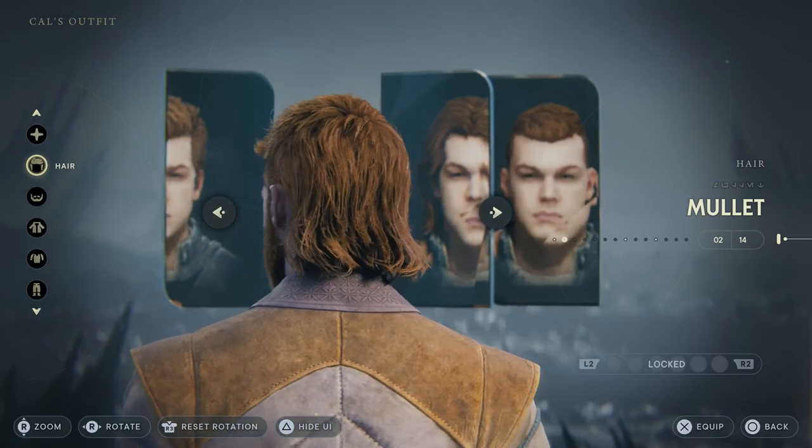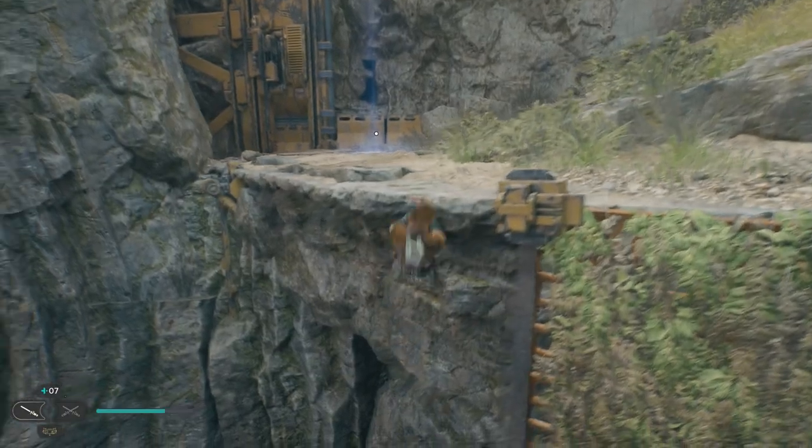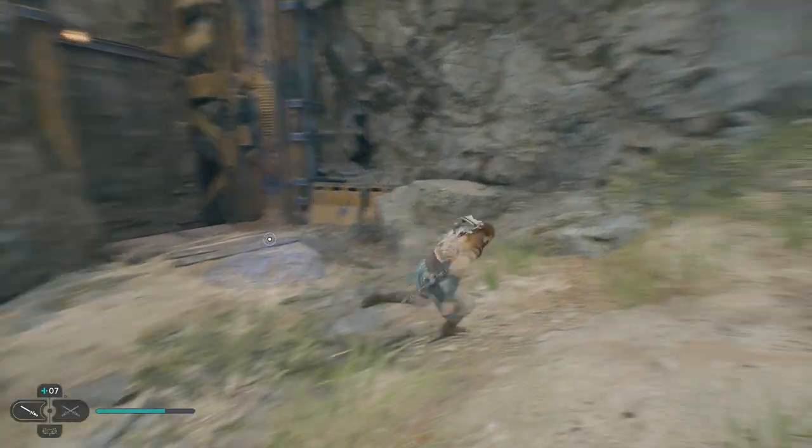The mullet in Jedi Survivor is actually a lot easier to find than you might think, and can be found within the first few hours of the game. Once you get to Kobo, you'll eventually come to the derelict dam.